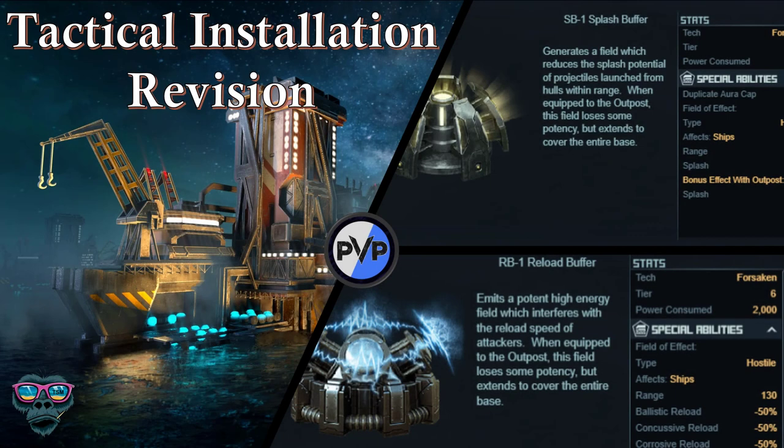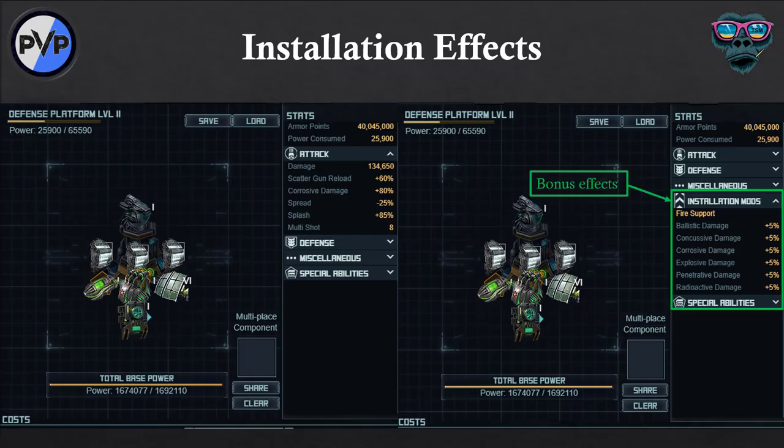Hello, TSM here and welcome back to my channel. For this video I thought we'd have a quick look at tactical installations - a bit of a revision. I've seen a few questions on the forum and I thought this might help answer some of the queries from the last few days. First and foremost, I want to cover installations to buildings, not turrets, because that's a separate thing that's been covered by others like Ren and Derpy.